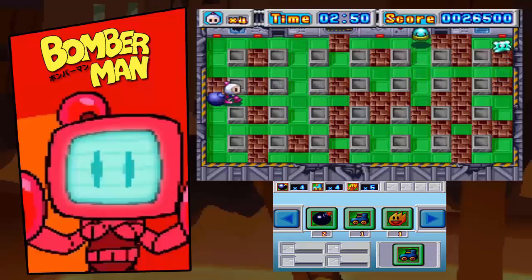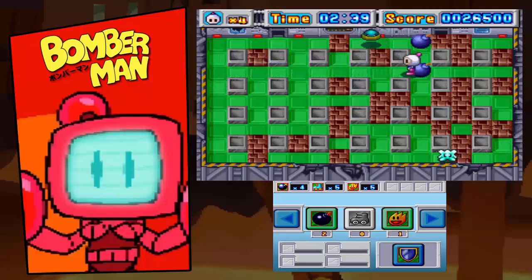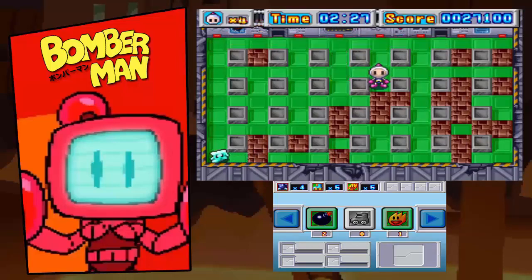You're essentially just powering up Bomberman throughout these stages — the blasts are getting bigger, you can place down more. Occasionally I'll get a really good card for a great ability and I'll want to show it off. I just got the Penetration Bomb — one of my absolute favorite power-ups.